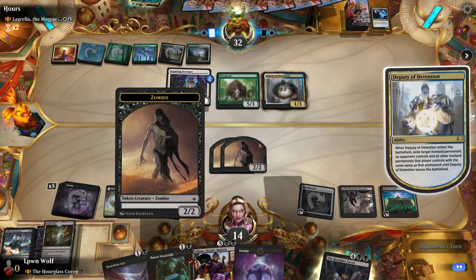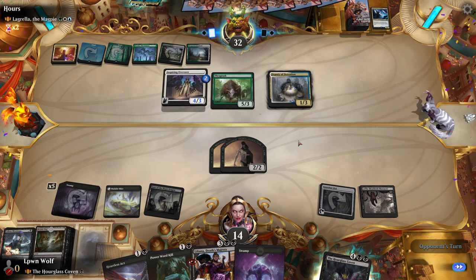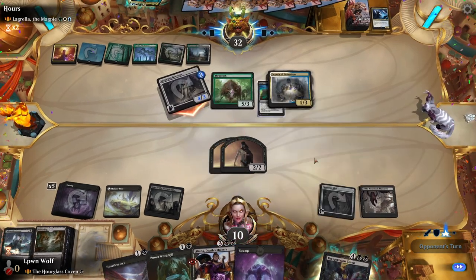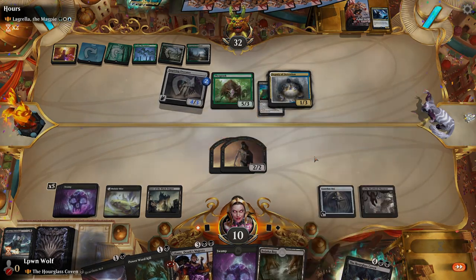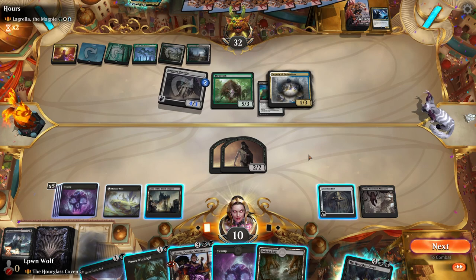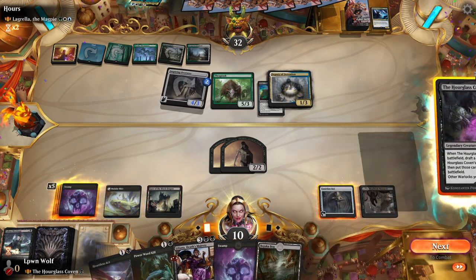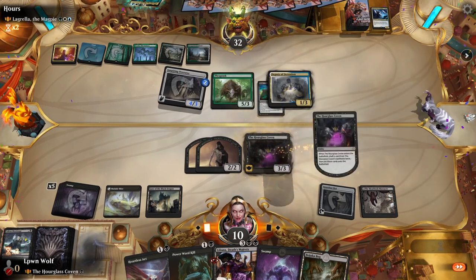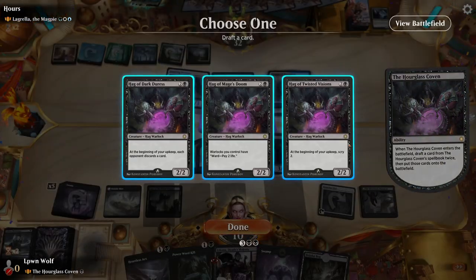Deputy of Detention — that's going to get rid of... I don't know about that. They could have got rid of both of our zombies and hit us for nine. They really, really want to counter this, don't they? So I'm just going to give it to them — they're so desperate to counter this. Wow, they didn't even have any response this time.